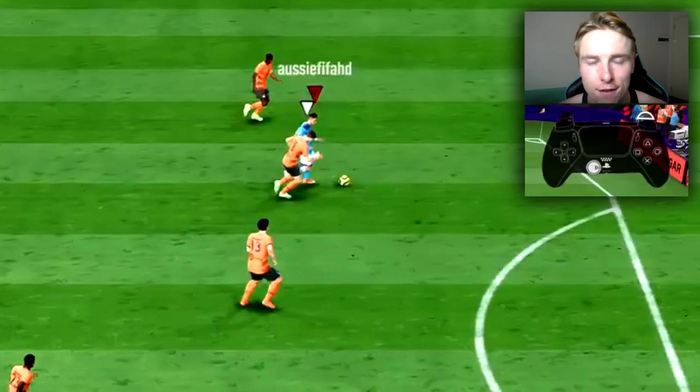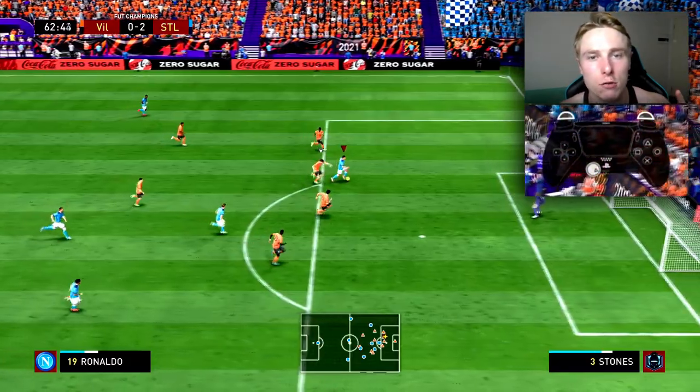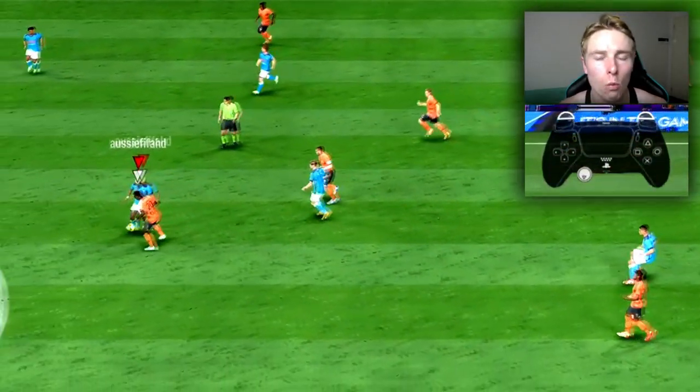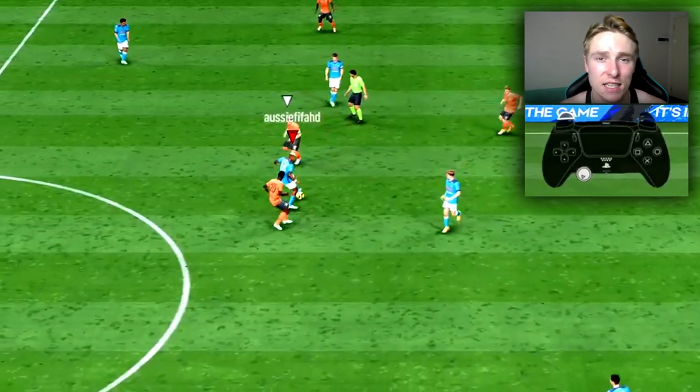First of all, to shield in FIFA 22 it's the same as every other year. You just need to hold down L2 on the PS5 or LT on the Xbox, and the player will protect the ball when they have it at their feet or even if they are contesting for the ball.